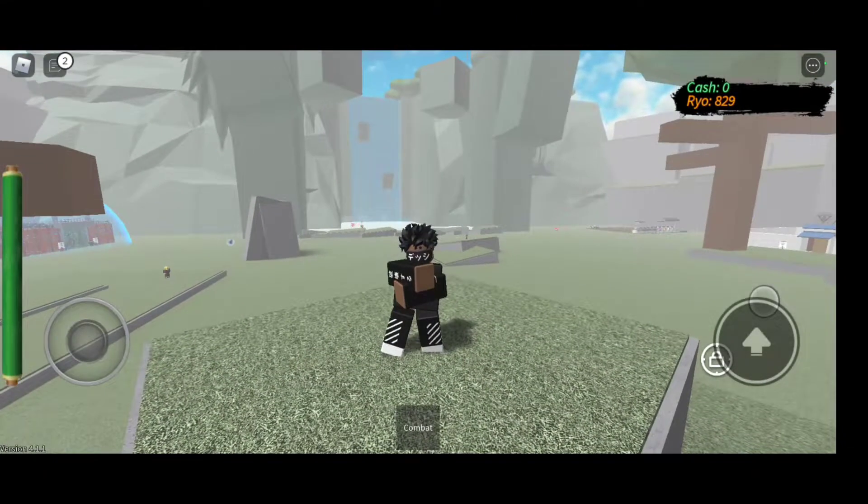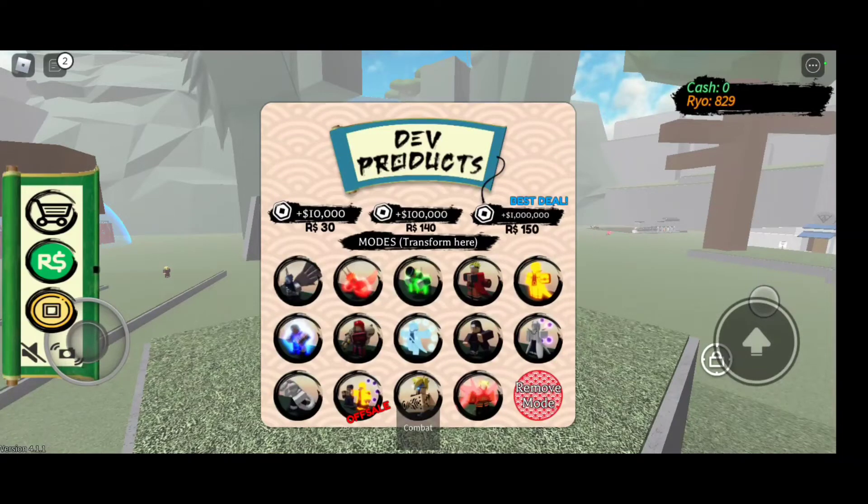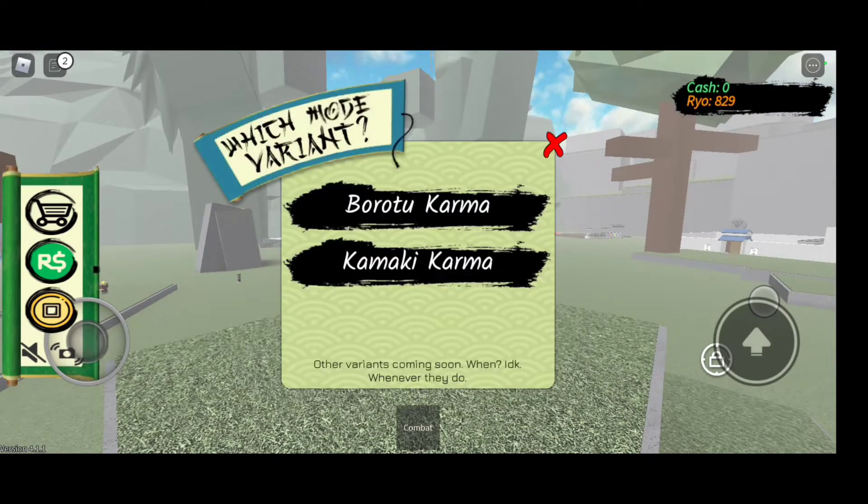Hello everyone, I'm Toyokatsu Remix, and today we're going to be doing a video on Karma. Karma is Boruto's special power that he got after defeating Momoshiki. If you watched that episode of Boruto.